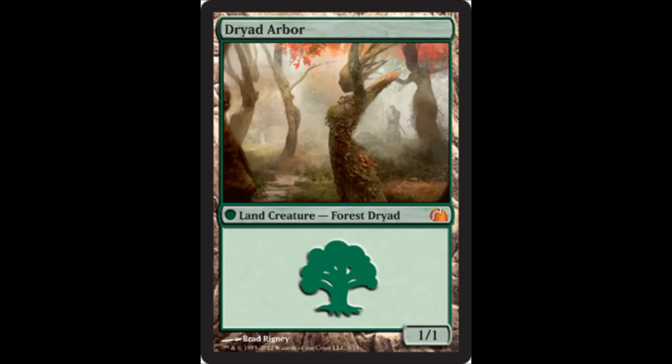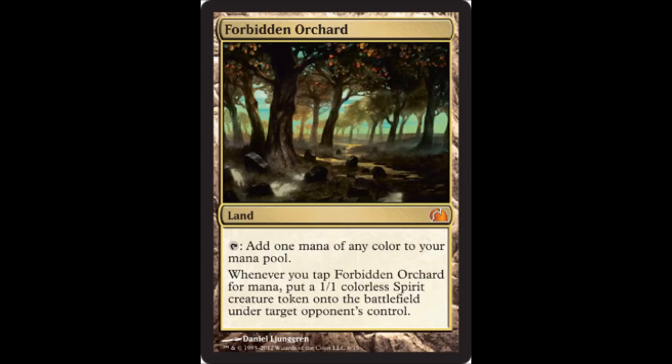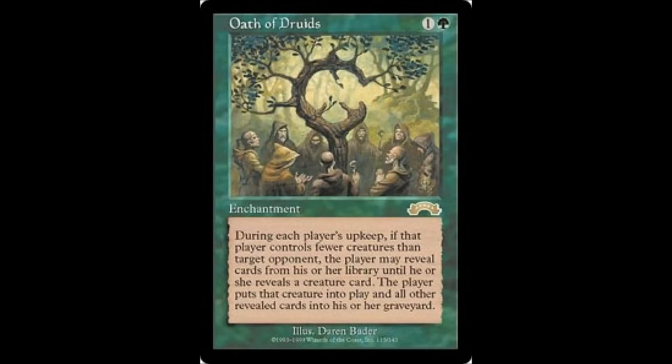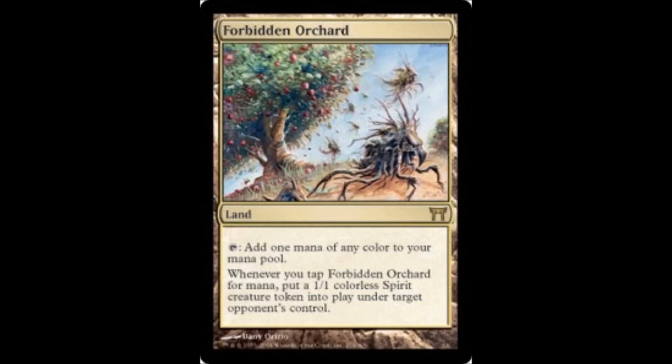Another Future Sight card is Dryad Arbor — it's a creature and a land at the same time, the first and last of its kind so far. It doesn't have haste, so you can't tap it for mana right away. The next one is Forbidden Orchard, which got played a lot in Oath of Druids decks. This is a new artwork for the Forbidden Orchard.